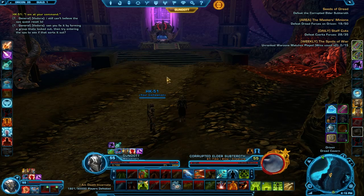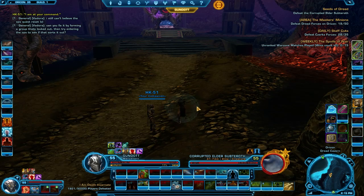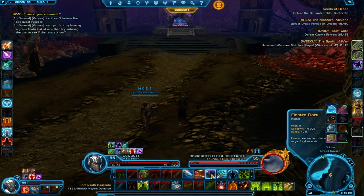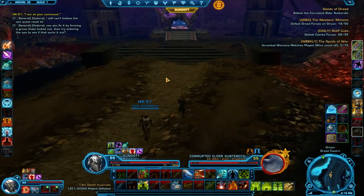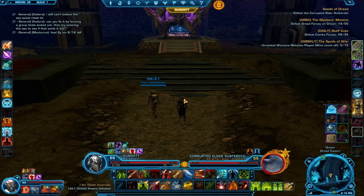When he becomes stunnable, he's going to grow large and hit us for about 10k damage. So when he becomes stunnable, we are going to use Electrodart, which is a stun. Just basically stun this guy and hopefully we can get this done the first time.